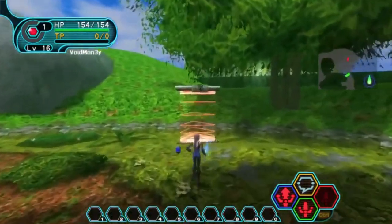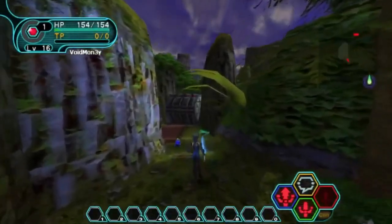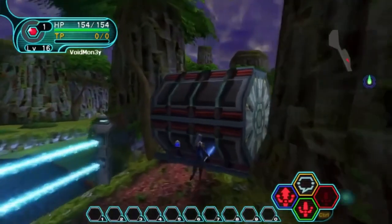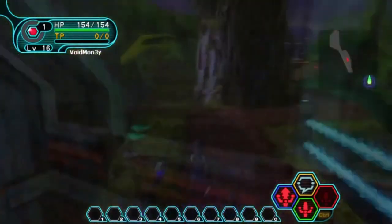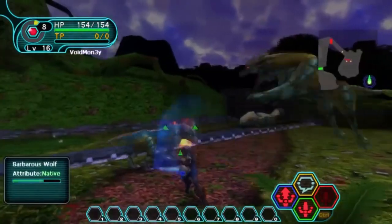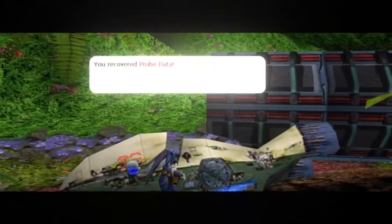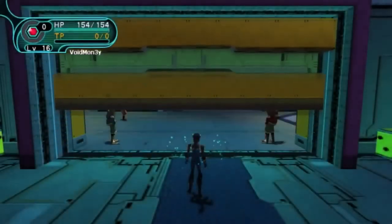Once you work your way through Forest 1, there will be a telepad to Forest 2, which has a few more of the higher tier enemies. You'll see a lot of the pathways are blocked off by large cylindrical structures, but before long you'll come to an area with a crashed probe. You'll have to kill all of the enemies here to progress. Once you recover the probe data, you'll have a telepad that will take you back to the Pioneer 2.